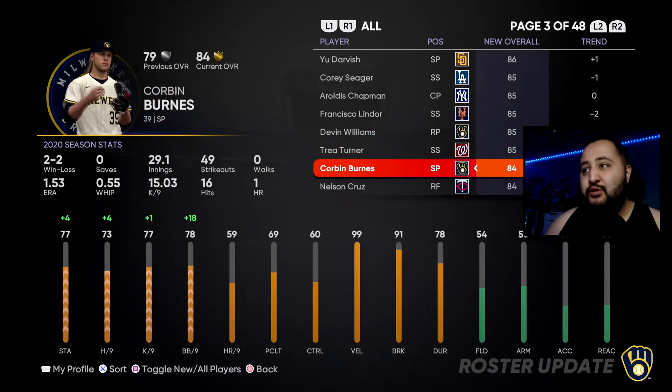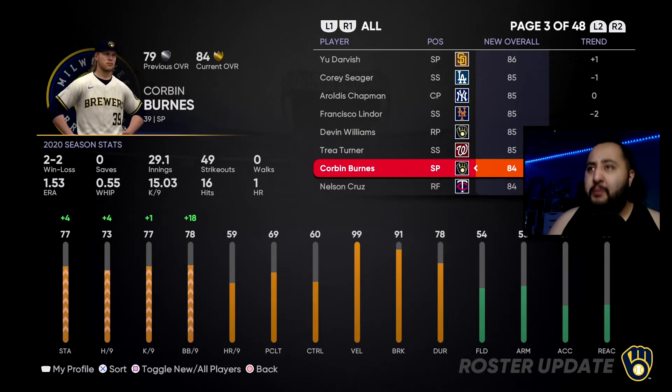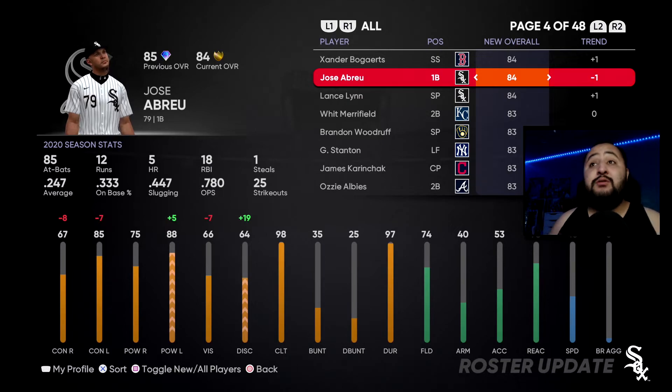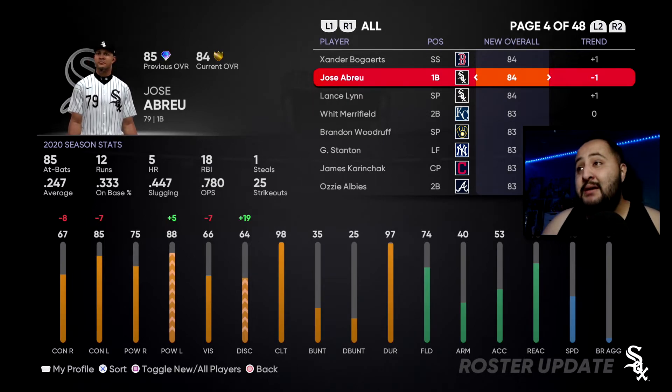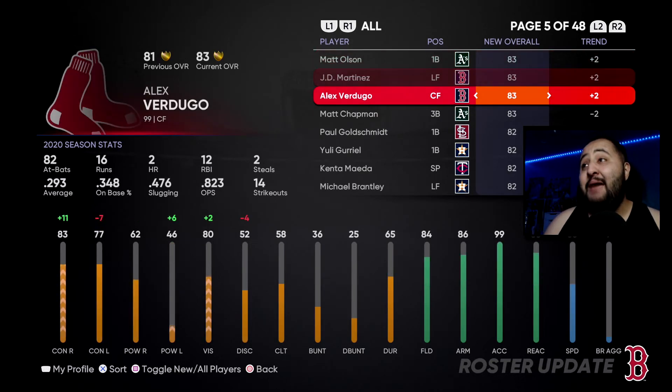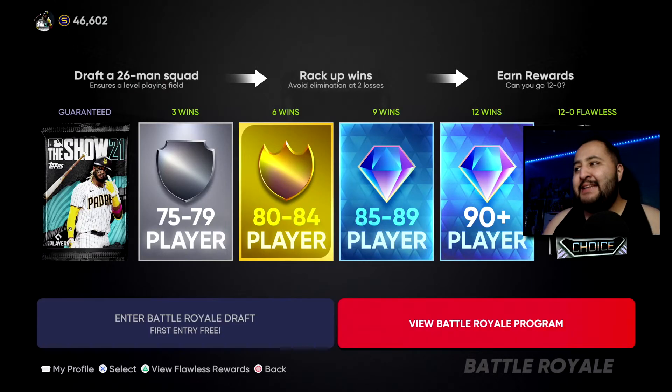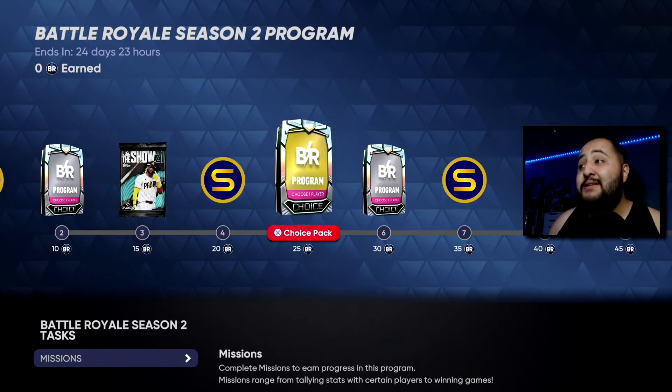Corporate Burns is now Gold — some people might have made money if they bought a ton of them. Jose Abreu is no longer a diamond, and Matt Chapman is no longer a diamond either. So there are no more diamonds needed for the Athletics collection now. If you want to get Dennis Eckersley, just collect all the cards. Matt Chapman is going for around 5,000 stubs right now, so just wait for his price to drop and you'll be able to complete the whole Athletics collection.